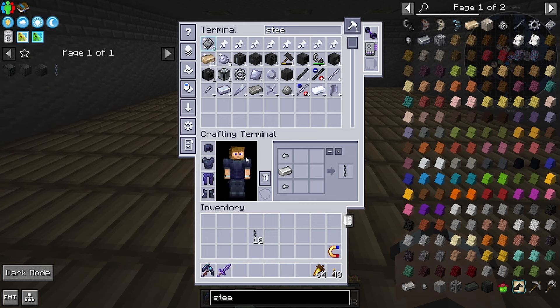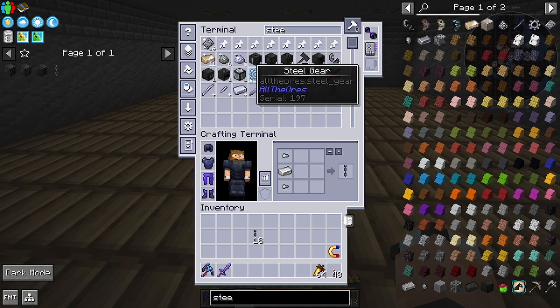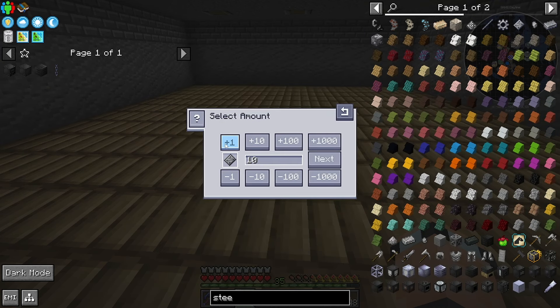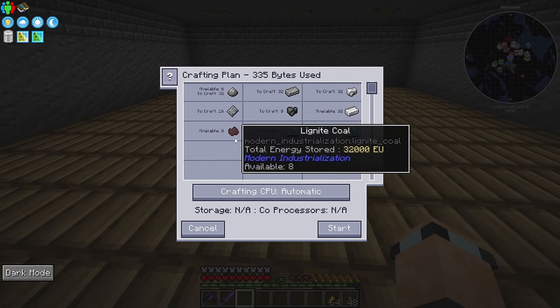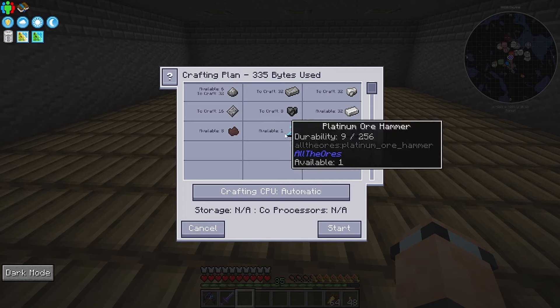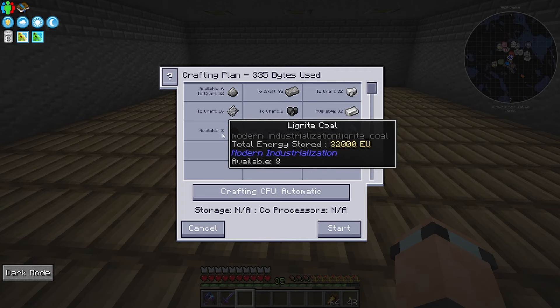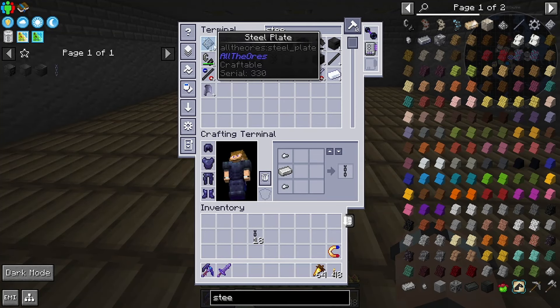Okay, go and make us a steel bee please. I'm very confused - that just said it required the ore hammer but it shouldn't. I'm going to make 16 more. I don't get why it needs the hammer, that's very strange. Anyway, doesn't matter, we got the steel that we needed right there.